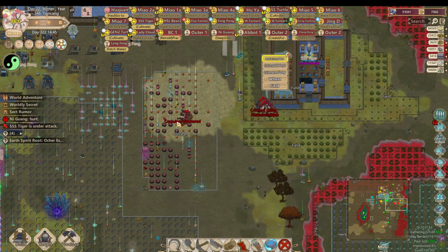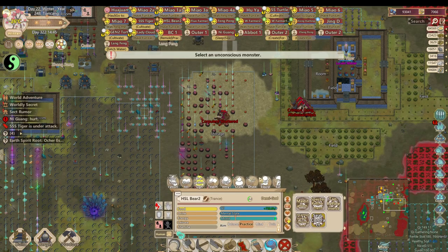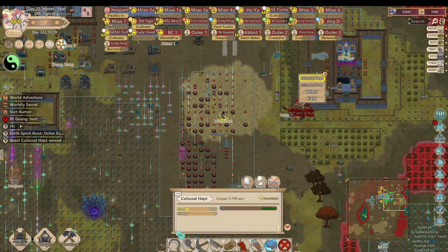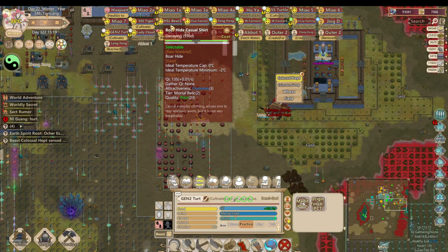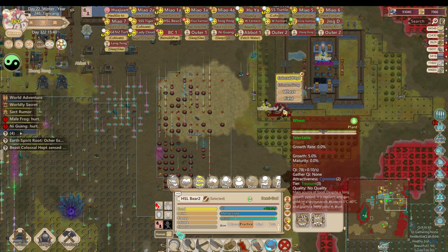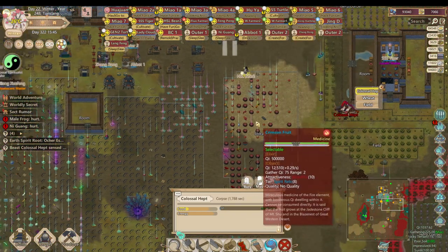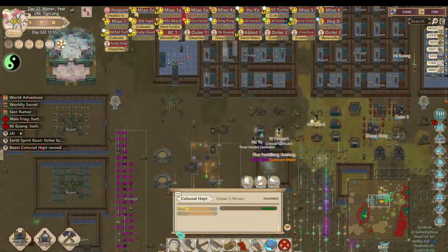This guy's unconscious — it's the prime mode spirit beast, so I want to use a sell contract on it to get a nice tier 12 contract. Let me see if I can do that on this one too. One ended up being tier 10, but luckily the other was a tier 12 board contract. I might not even need it, just collecting.